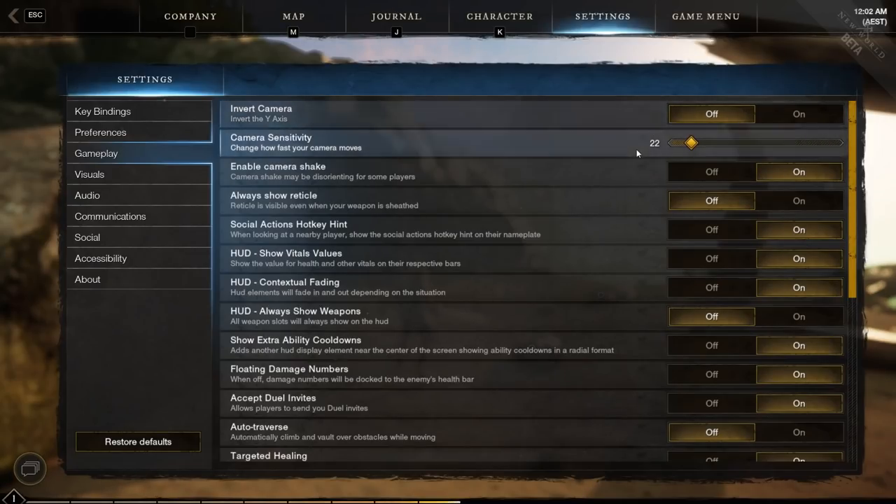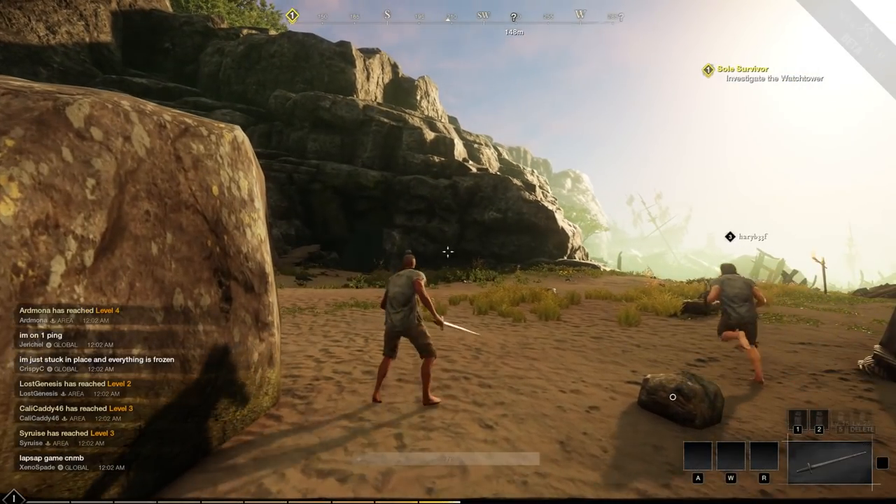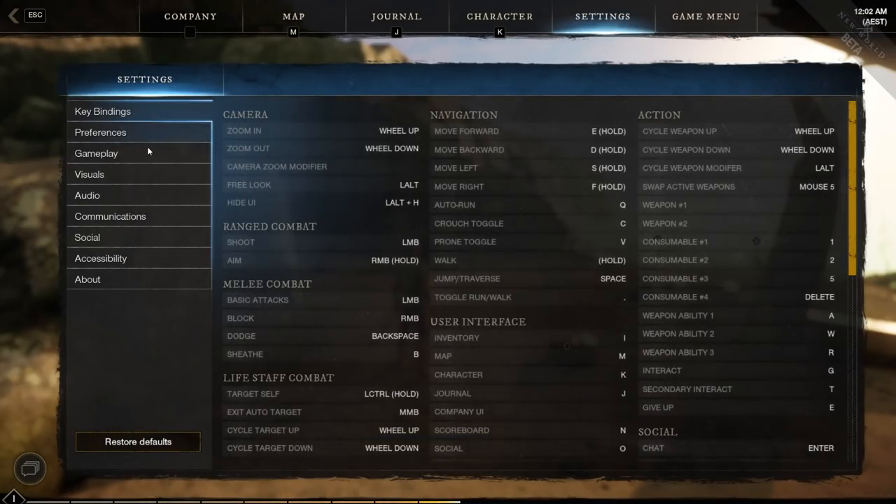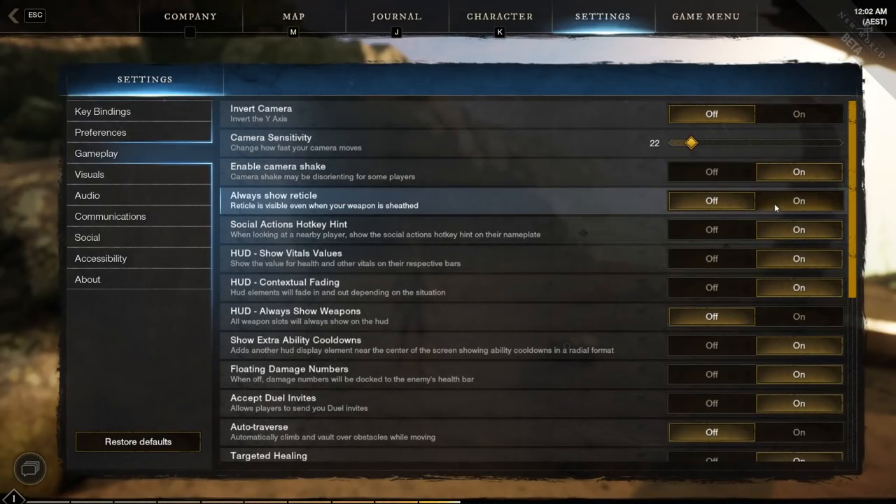Obviously you have your camera sensitivity here that you can adjust, including bird camera if you really want that. Camera shake is something you can turn off if in certain situations it gets too annoying — I hadn't had any issues with it so far. The reticle is something that can be nice to have shown. Right now it is shown because I have my weapon in my hand, but if I sheathe it, it's not shown. I think it's not an issue because the moment your weapon is unsheathed, you'll see the reticle anyways.